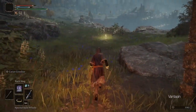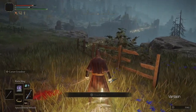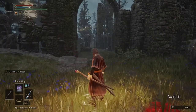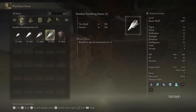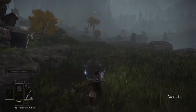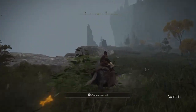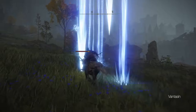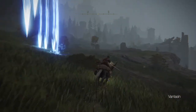Continuing north along the west side of the lake, this time along the top of the cliff, we will encounter War Counselor Iji. He is found behind an illusionary wall beside the Road to the Manor Site of Grace. Iji is a blacksmith and sells somber smithing stones. We can use these smithing stones to upgrade our Moonveil Katana and Carian Knight Sword to plus 5. This is a respectable upgrade level at this point in the game, so our swords will do very reasonable damage. Please note that the Meteorite Staff cannot be upgraded.